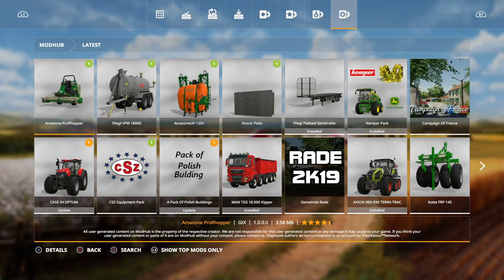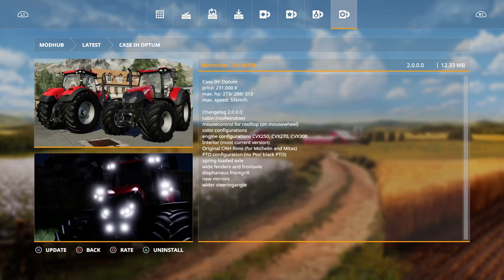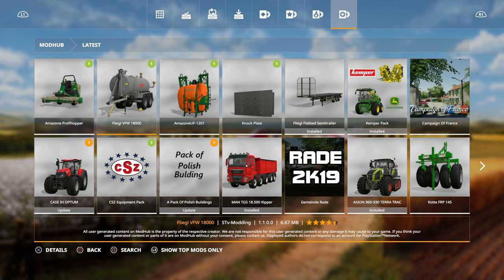Here are today's FS19 new mods. We have the Amazon Profi Hopper, made by GTX - a nice little ride-on mower that looks pretty cool. Then we have an update for the Case IH Optim. I'm not sure what the update is because I did a mod review on this going back quite a few months ago, but I think it's the wider steering angle, new mirrors, and the bottom bits.